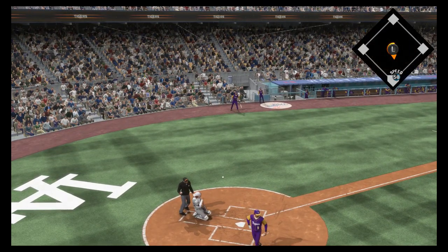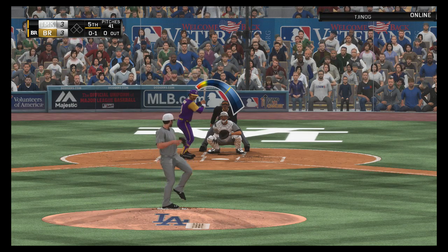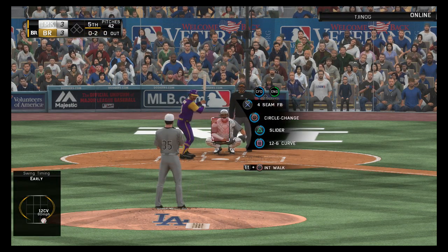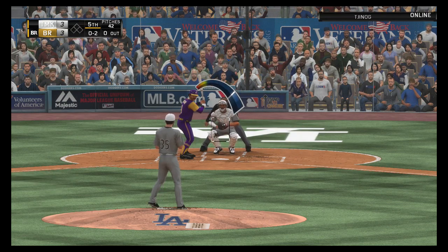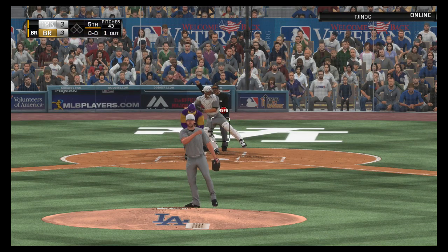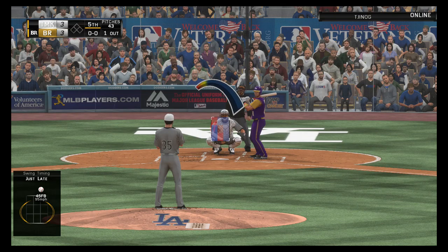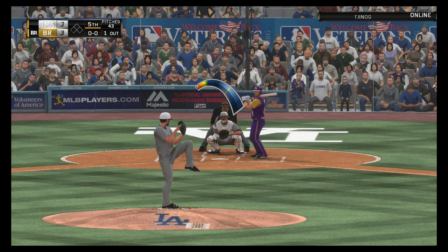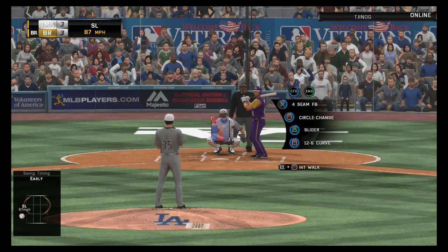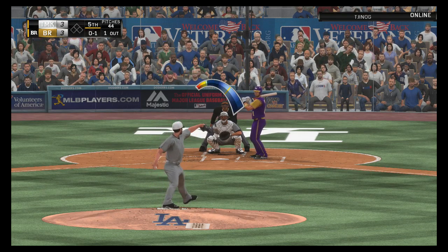Reggie Jackson comes to the plate as we get started here in the bottom of the fifth. Verlander gets the sign, here's the first pitch. He's really getting the better of him now — it's strike two. A lot of balls down in the zone in the last inning or so, and I think that's in response to getting bit by those two home run balls. He might be a little leery of challenging guys right now, and I don't blame him. Keep it down there.